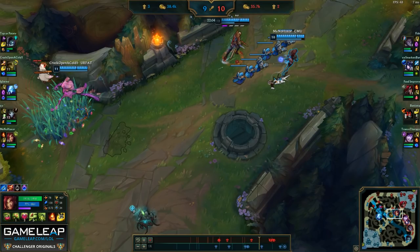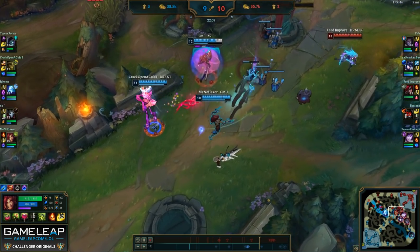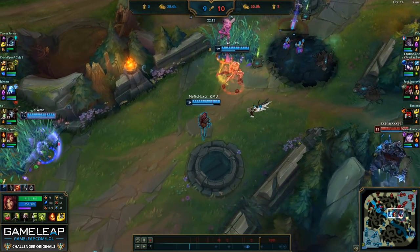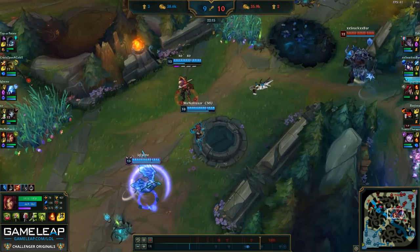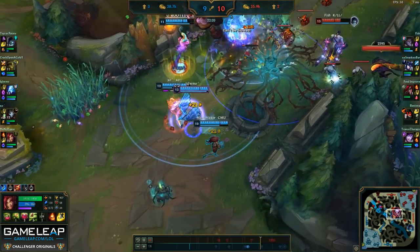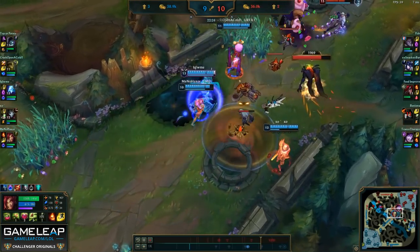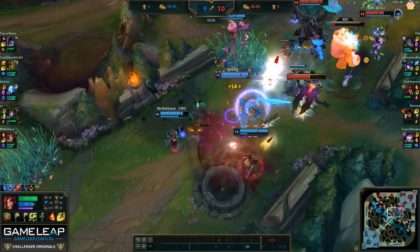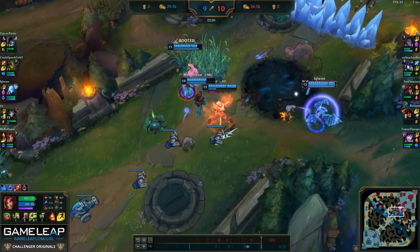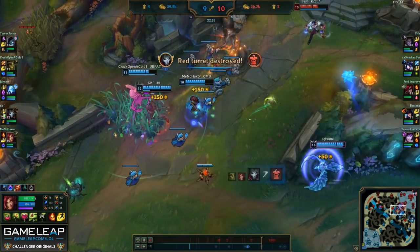With that kill secured, we're pretty much free to push mid without any fear because their main source of damage is gone. I can keep making plants to keep zoning them out and staying really far back to make sure they can't engage on us. They desperately try to engage on us and I'm going to use my ult to disengage the fight and reset it. You shouldn't be too conservative with your ult and look for damage — the knockup and zoning potential it provides is generally enough to help you secure the fight if you need to back off or counter-engage.